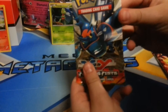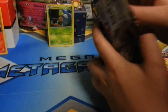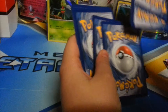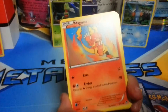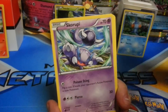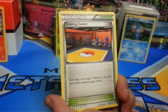So Furious Fist first. Sometimes these packs are really hard to get open. We've got a Shelmet, Magmar, Mienfoo, Skorupi, Makuhita, Lickitung, Machoke, and Training Center.